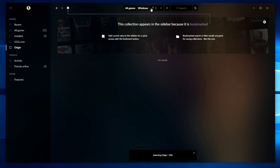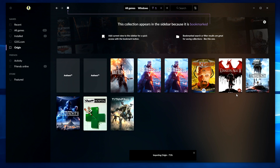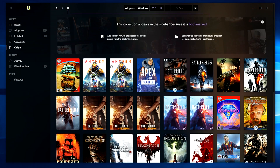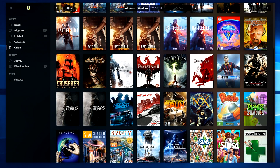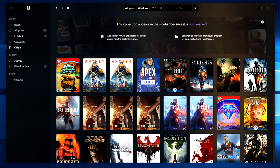It's just down here. All games, Windows, filters. There it is — it's imported all the games. I don't know if they're installed, I don't think any of these are really installed. I know Battlefield 5 is installed, so if I look for Battlefield 5 — where is it? There it is. That's a trial version.